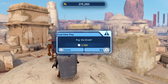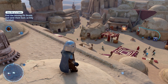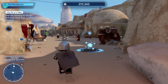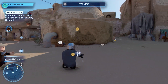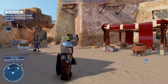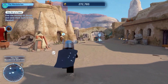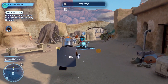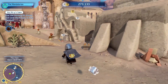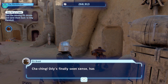I must admit, just roaming around the area in these hub worlds on each and every single planet is so much fun. There's so much to look at, so much to collect, and people minding their own business. The cities actually feel like they are cities — like there are people living in them, or at least it feels that way. That just adds so much to the immersion in this game. Even though it's a Lego game, it's still immersive, which makes it so much fun to play.